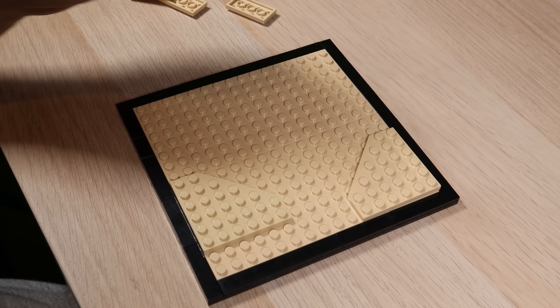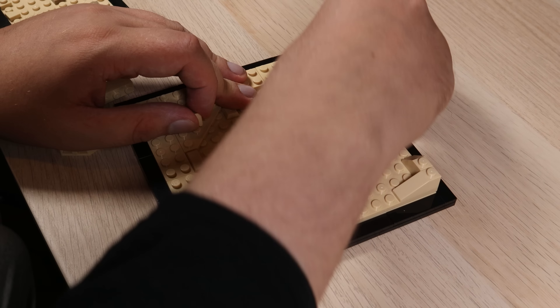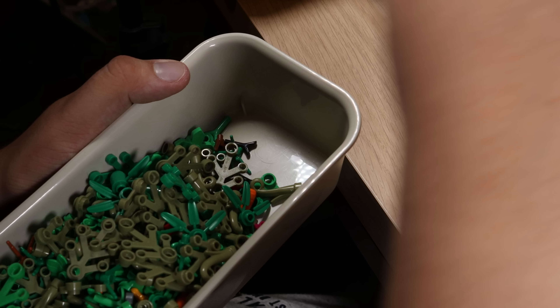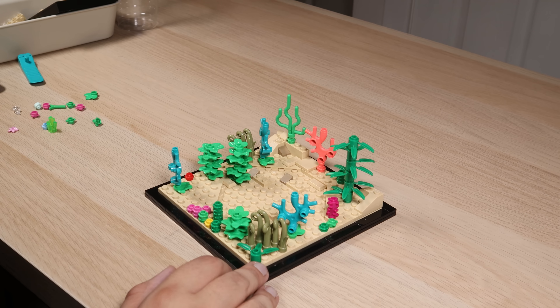As we're building an alien ocean, I'm going to start with the sand. Using a bunch of tan and dark tan pieces, I'm going to put them in a bunch of random places to try and build up the sand on the ocean floor. I looked through my entire parts collection to see if I could find anything that would be considered alien, and found a couple of pieces as well as an entire box of plants, and hopefully we can use these to make our underwater scene look a bit more lively.